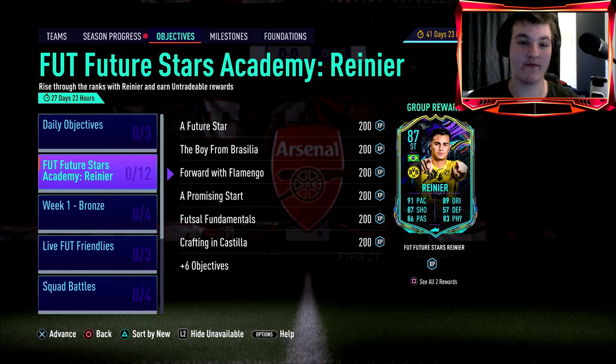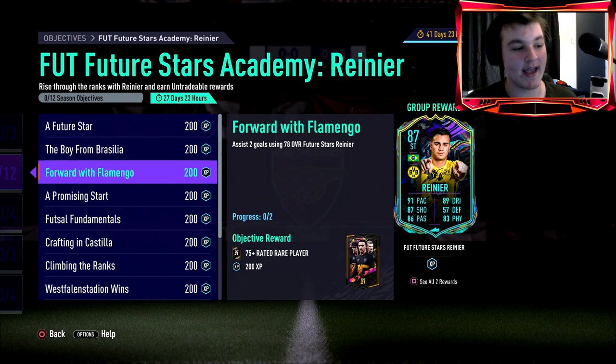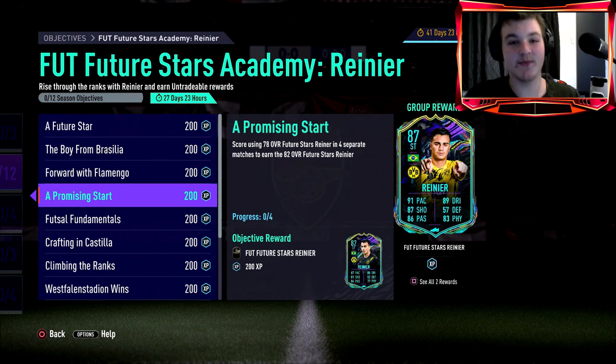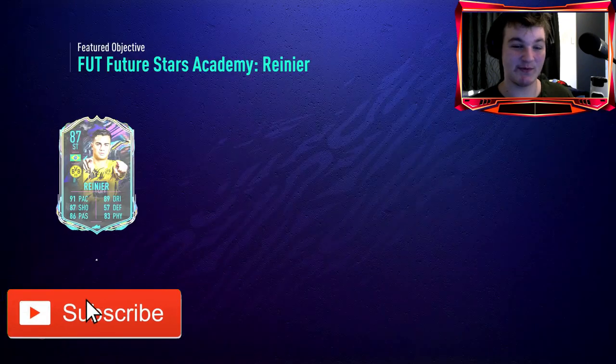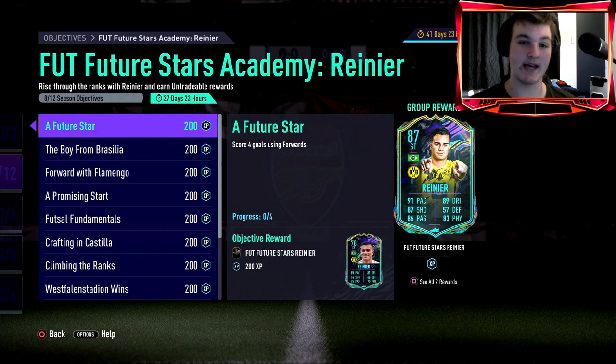Welcome back to another objectives guide on the new Future Stars Rainier. They have finally brought it back — if you don't remember last FIFA, they did it with Daniel James and Martin Odegaard, where they gave upgradable versions. You do smaller objectives to get the first card, then use that card to complete further objectives to ultimately get a massive card. EA — what a card — 87 Future Stars Rainier with great pace, dribbling, agility and balance. He will make a lot of people's teams.